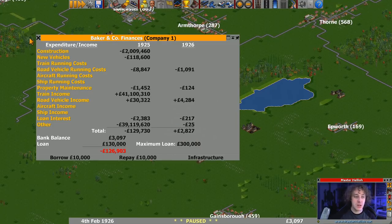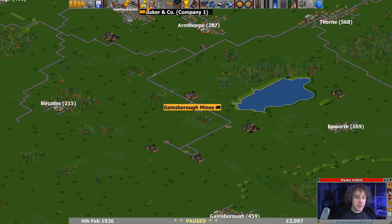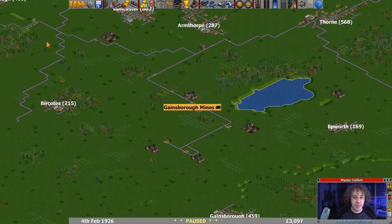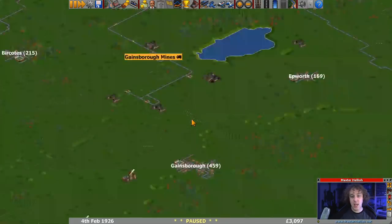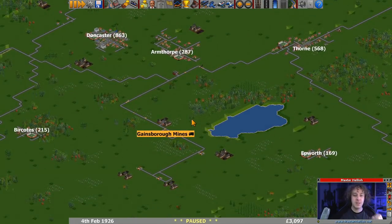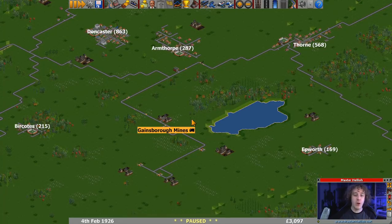So what we've got in the bank - 3,000. Have we got any loan to spend? Yes, we've got plenty of loan we can spend. I think what we'll do is get a route going between the factory and something first, and then we'll come back and see if we can profit more on our coal route.